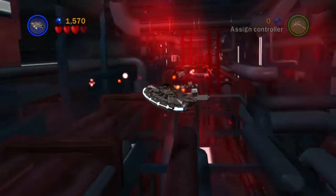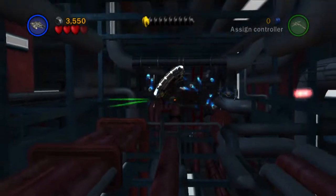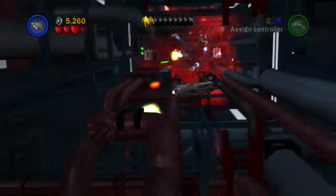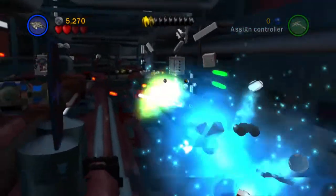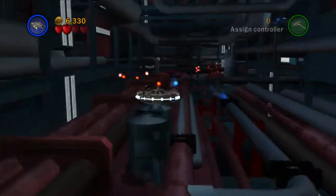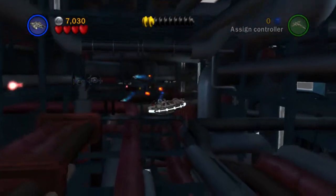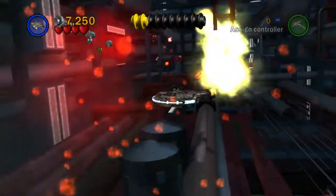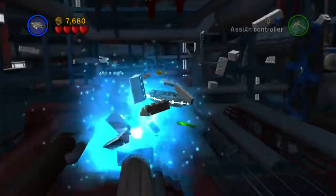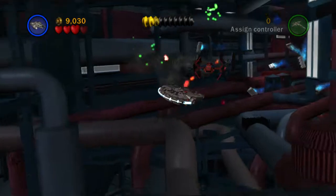The main goal of this area is to shoot the crap out of everything you can, because there are studs to collect if you destroy everything. Whether or not it's going to be enough for True Jedi, I'm very skeptical. I think we're going to have to come back on free play with the multiplier bricks, but we'll give it a good go. We actually need some studs to get our score times multiplier brick, so we'll destroy everything we can on the way in and on the way out, because we have to escape afterwards as well — just like in the movie.